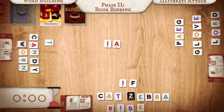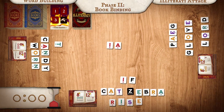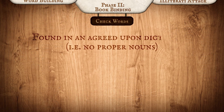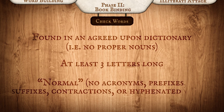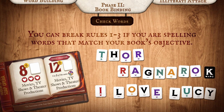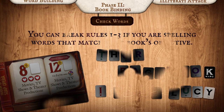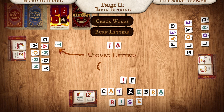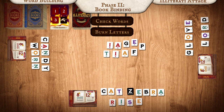The next phase is bookbinding. First, check everyone's words to make sure they're valid. Valid words must be from a dictionary, at least three letters long, and normal, for lack of a better word. However, you can break all those rules if your word matches your book's objective. Now that you've checked your words, it's time to see if you burned any letters. If you have any unused letters, invalid words, or misspelled words, move them into the library.